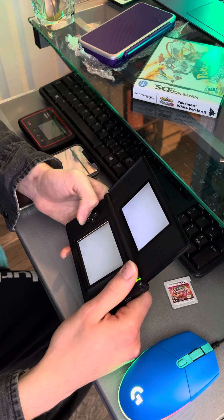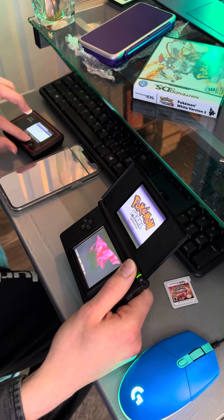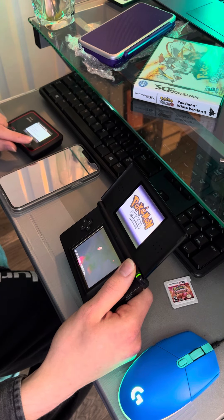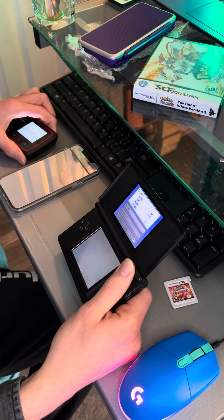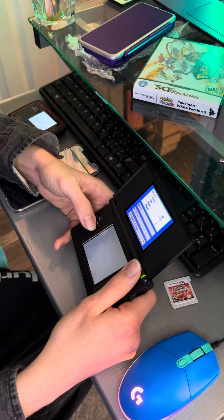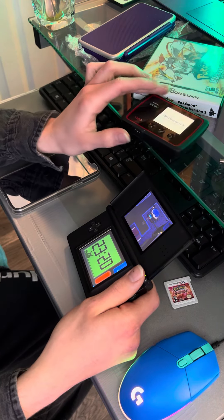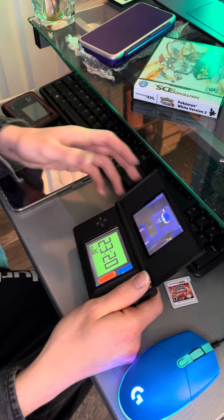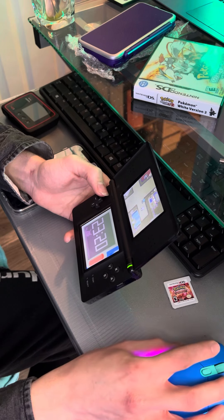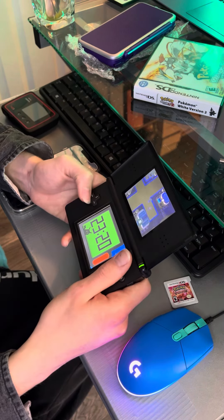To change the mystery gift each time, you're just gonna change the date to the next day to get a different one. Also, you have to use an unsecured Wi-Fi connection — no security, no Wi-Fi password — and it has to be 2.4 gigahertz for the DS to actually read it. I'm using a DS Lite.